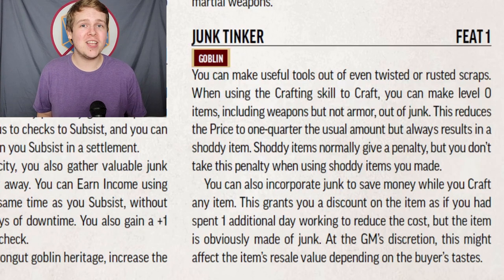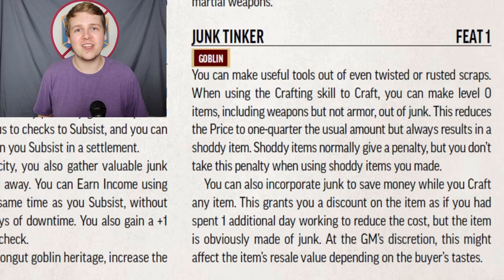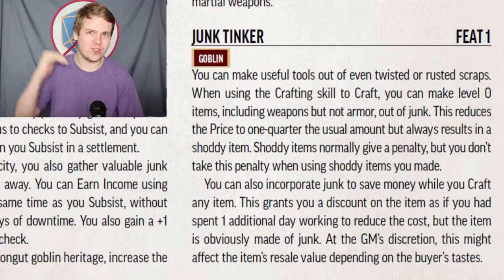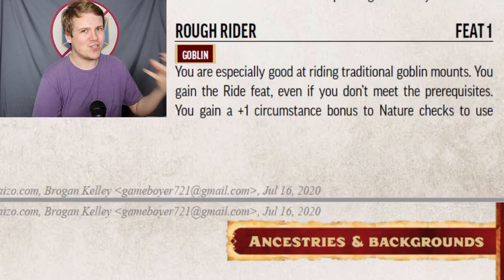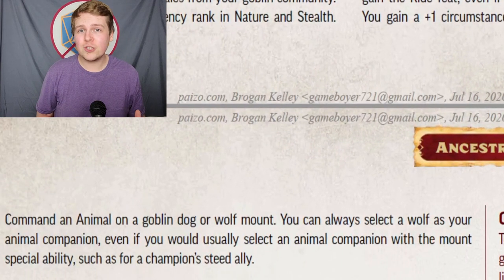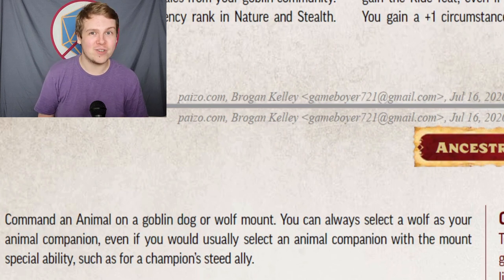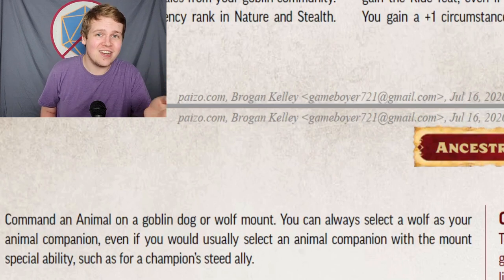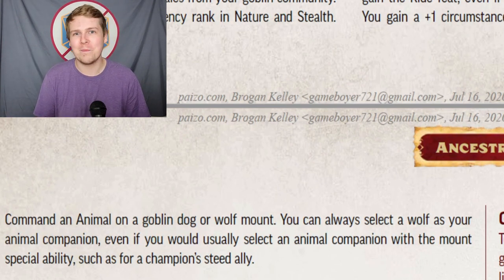With Junk Tinker you can quickly craft replacement weapons for far cheaper than normal, albeit only at level zero. Additionally, if you can incorporate junk into your crafting, it saves another day of crafting, treating it as if you've been crafting for an additional day for price reduction purposes. Rough Rider is a must-have Ancestry feat if you want a goblin with a mount. You get +1 to Nature checks to command an animal — specifically Goblin Dogs or wolves — and if you need a mount with the Mount trait, such as for the Cavalier archetype or Champion's Divine Steed, you can instead opt to take a wolf.